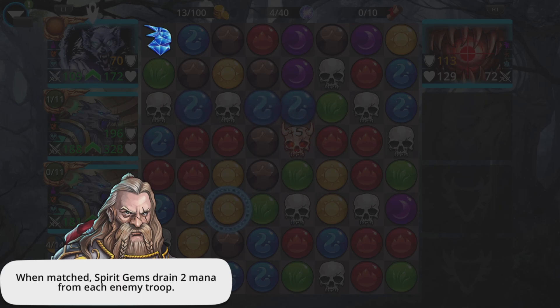Hi, I'm Rob, and in this Gems of War video I'm going to briefly explain what spirit gems do. As Luther says at the bottom, when matched, spirit gems drain two mana from each enemy troop. The more enemies left over, the more powerful this is, because it drains two mana from each and every one.